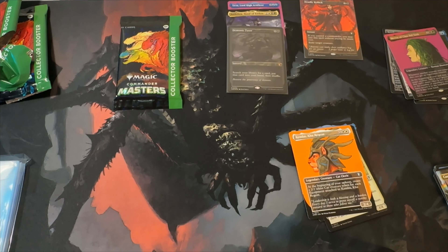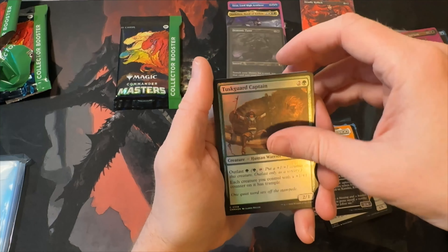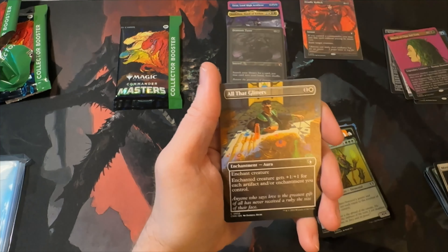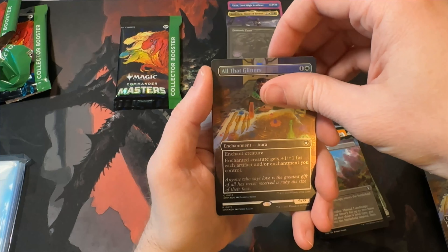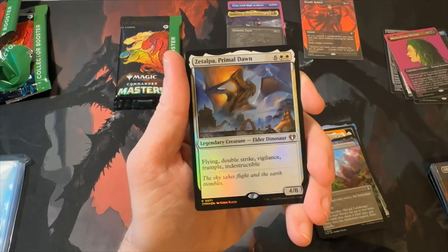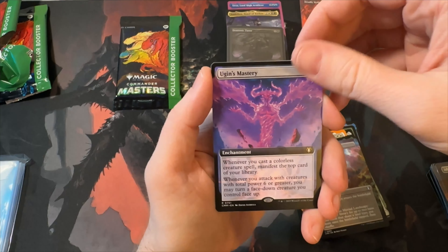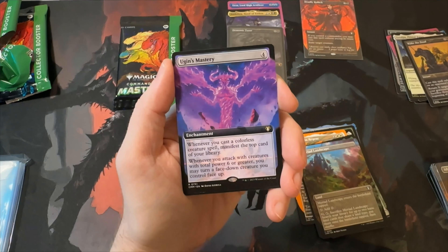Sorry, I had to take off my headphones — forgot to take them off when testing the sound. Opal Palace, Tusk Guard Captain, Ministrant of Obligation, Phyrexian Ingester. Land common, All That Glitters uncommon, Myriad Landscape — not terrible but not really worth anything. All That Glitters again — a lot of repetitive stuff. Talpa Primal Dawn — that might be worth a few bucks, and that foiling looks really cool. Rare: Wake the Dead — I think I've got that before, not etched. Bogan's Mastery — I don't think I've ever seen that card before, but pretty cool.